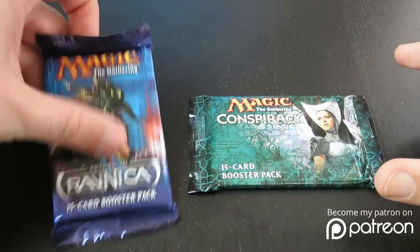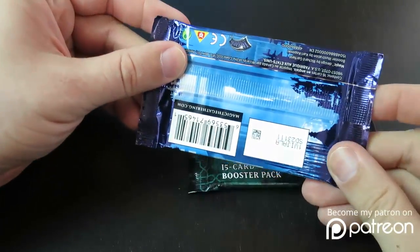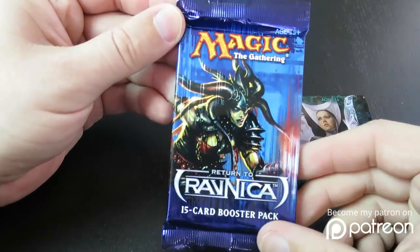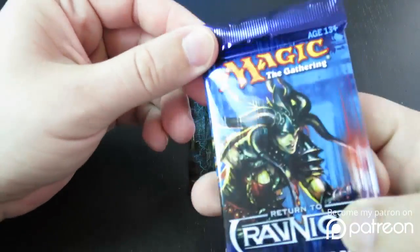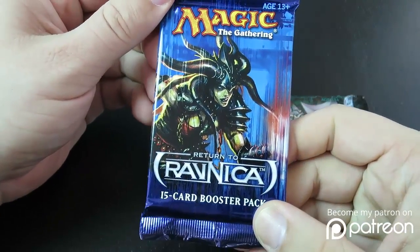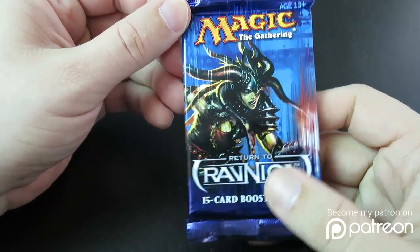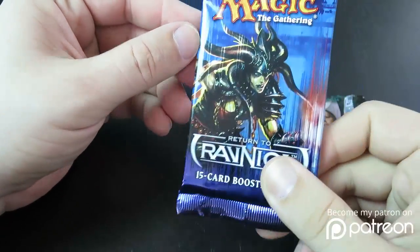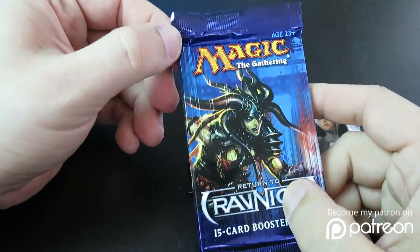I'm going to start with the Return to Ravnica pack. This has got to be the best pack right now in Standard for getting really good legacy things out of. There are some incredible cards out of here, including Abrupt Decay and Deathrite Shaman, which in foil, both of those are insane. I'm going to go through the pack and also tell you what I would pick in a draft setting.